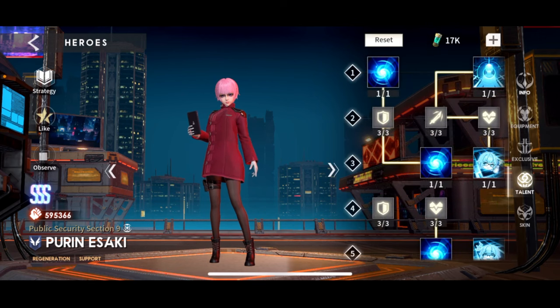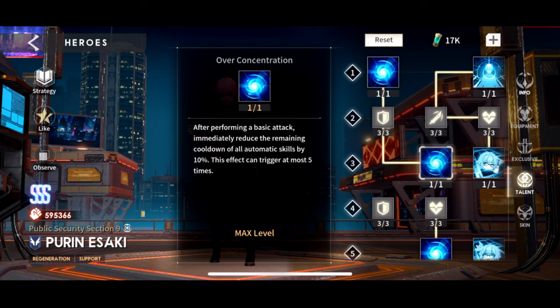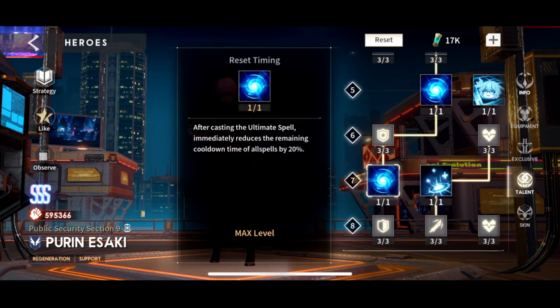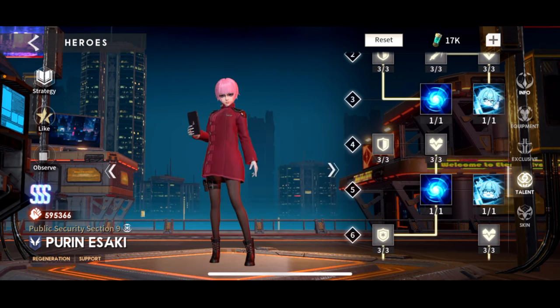Looking at her talents: when casting a common skill to buff an ally, gain 50 energy — that's good. But then: after performing a basic attack — she doesn't have one. When participating in killing an enemy — she can't because she can't do damage. Come on. After casting an ultimate, immediately reduce the remaining cooldown of all abilities by 20% — that's cool. But two of these talents clearly weren't designed for her. They just plugged in random support sub-talents without even reading her kit. That is lazy.